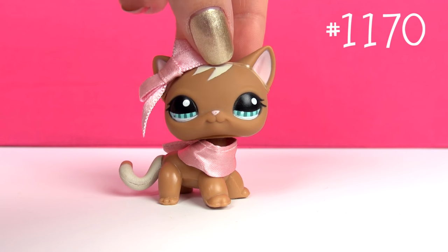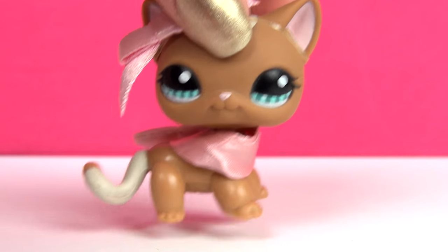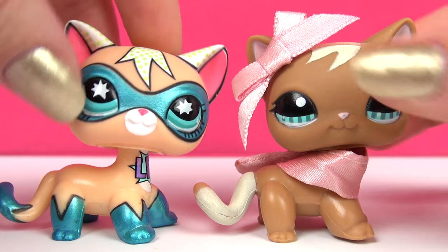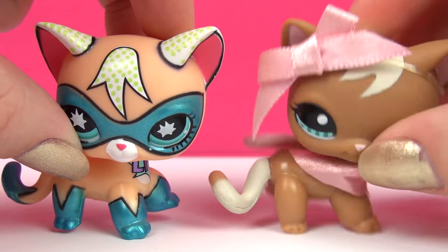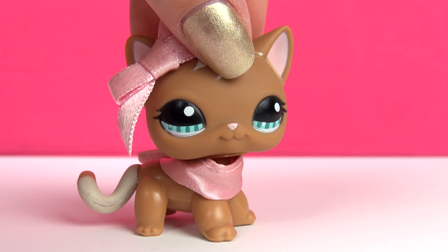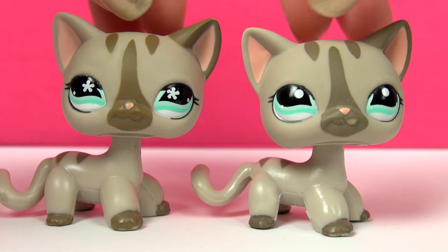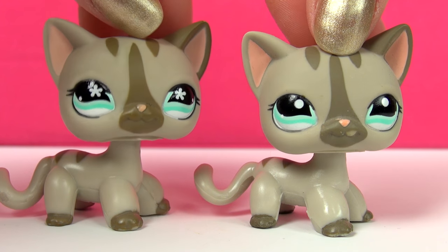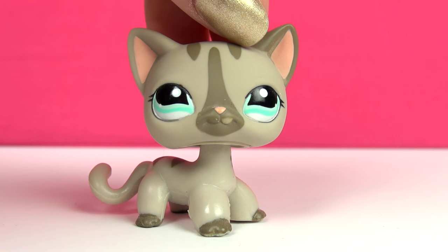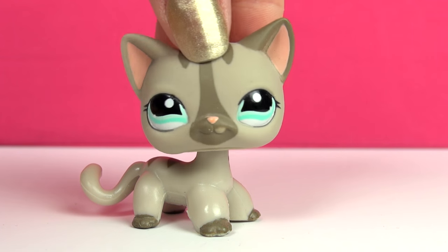Next one is this one. The funny thing is that when I first saw her, she reminded me of a different LPS because they both have this hair or bangs thing going on on top of their heads. I still love this one — she's one of my favorites, honestly, so adorable. Next up is this one — looking familiar? These two are pretty much the same; the only difference is the flower in the eyes. They have different numbers though, so if you want all short-haired cats you need both. The eye symbol makes a lot of difference to how the LPS looks, so even though they're so similar, they still look so different somehow.